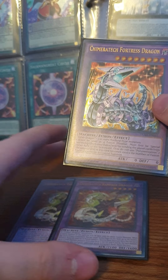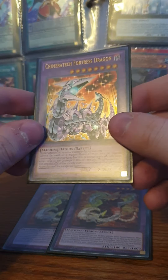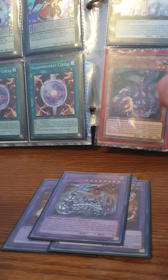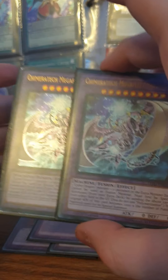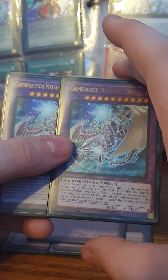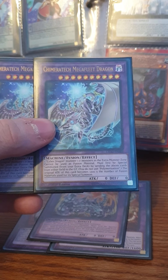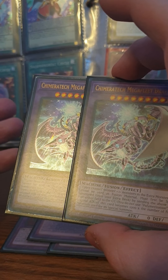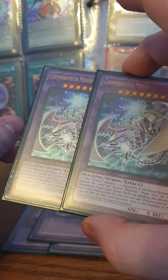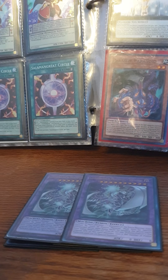For contact fusions, we have Chimera Tech Fortress Dragon — just in case your opponent has machine monsters on their side of the field, you use them as fodder to bring out Fortress Dragon. Speaking of using your opponent's monsters, Chimera Tech Megafleet Dragon is great. With Master Rule 5, people still use the extra monster zone, so you can take a monster from the extra zone plus a Cyber Dragon monster. He gains 1200 ATK for each. I recommend playing two — you probably won't use it more than that in a duel.